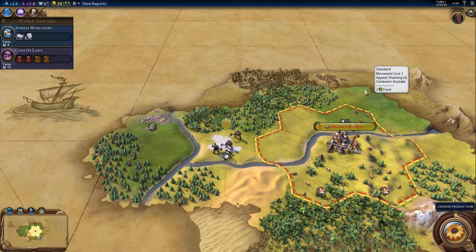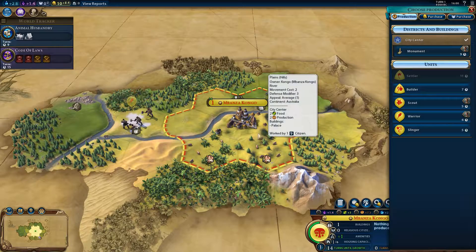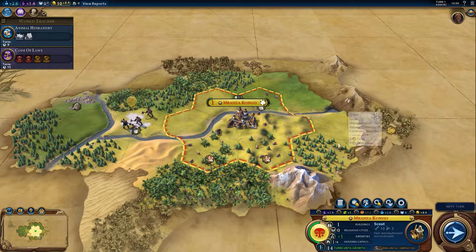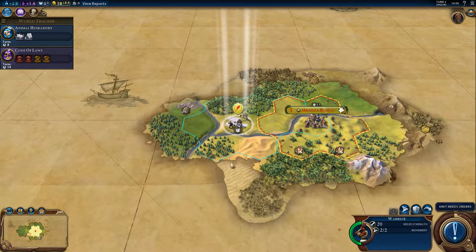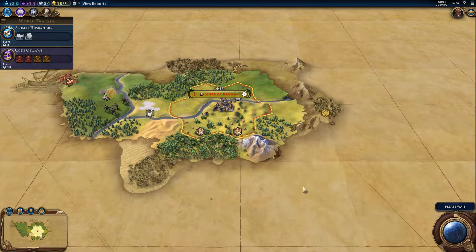Alright, so that was some basic information — it's almost everything I know about the game, so as you can tell I'm really bad at it, but I want to play it anyway. We have to choose a production in our first city, and I think the scout is probably the best option as always — it gives you so many opportunities scouting the land around you to find new places to settle. Well, that was a long turn 1, it took almost 5 minutes. Now we can quickly go through the turns.